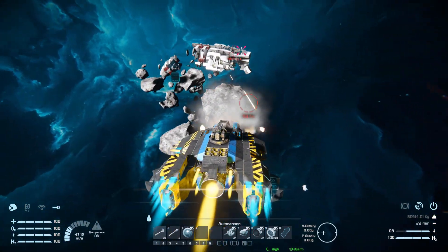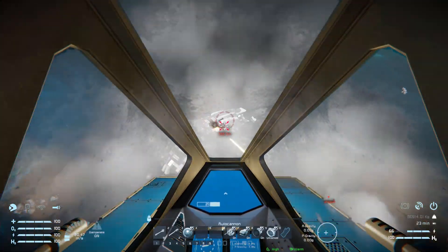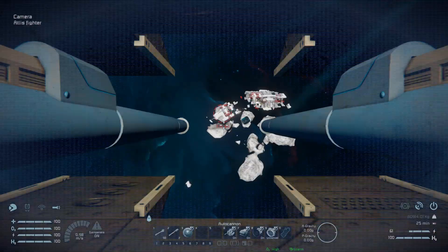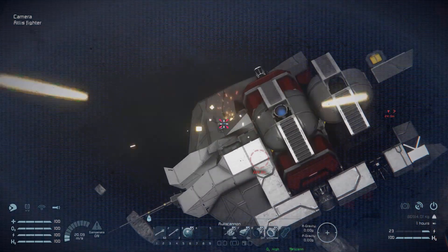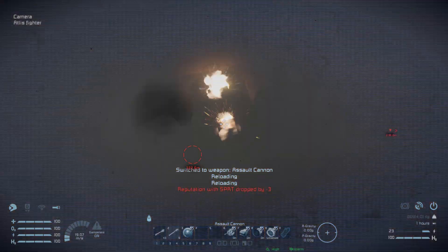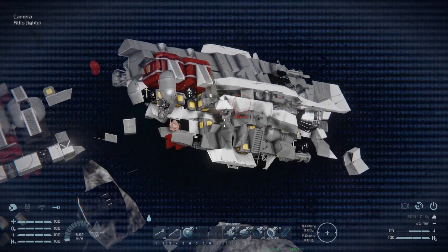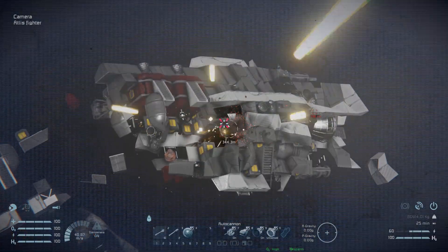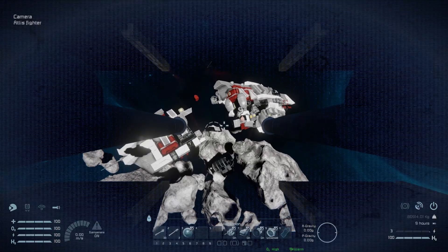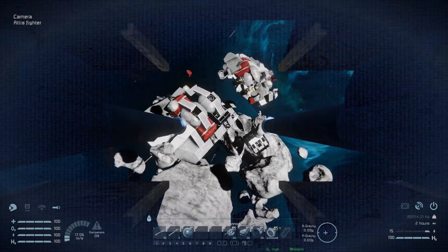We're now going to remove them block by block. There is a turret right there — now we're going to start firing at that. Switching to the assault cannon, straight to their hydrogen thruster — going to deal a nice lot of damage. We can see the turret on top is trying to disable their guns. This thing is hitting for a nice lot of damage. I don't think there's anything on this pirate crash ship that's going to be able to take on this small fighter with the sheer amount of firepower I have.